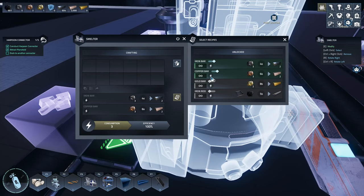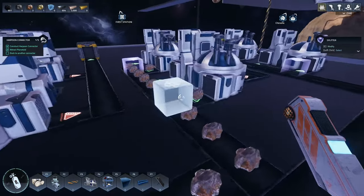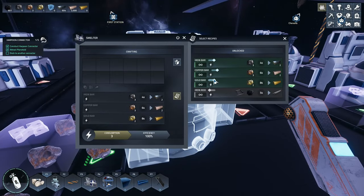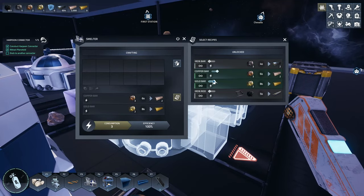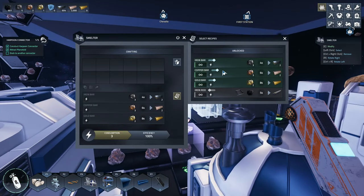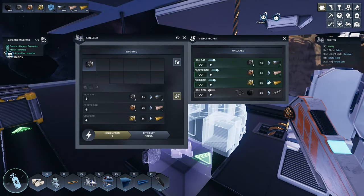This line is meant to be gold, so we can leave gold on and shut everything else off. This one is meant to be copper, and these are meant to be iron.